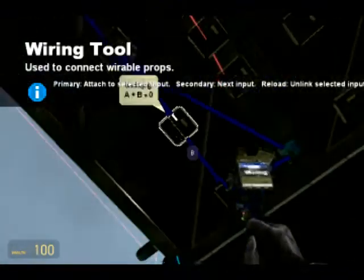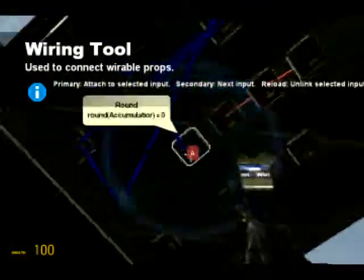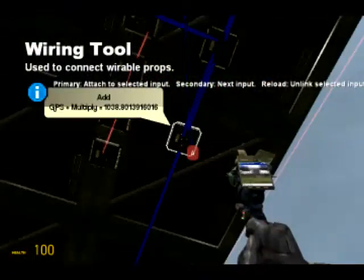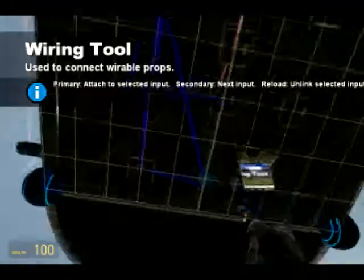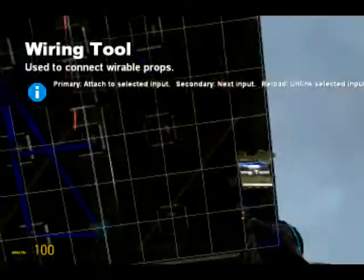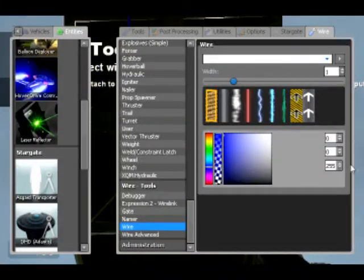We're going to multiply the subtract by the round gate — so at the moment it's just zero, so the add gate is just the current X coordinate. That's all that really needs to be done, which means you'll just teleport to the exact same place. Now we're going to do the same for Y.